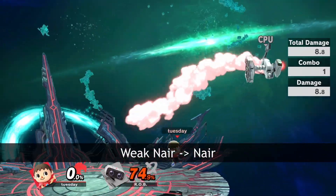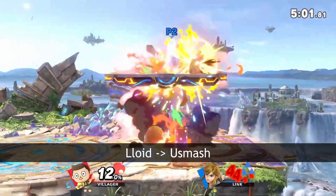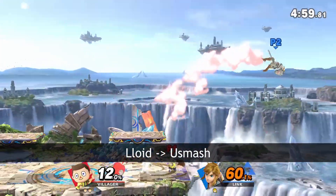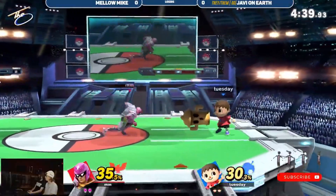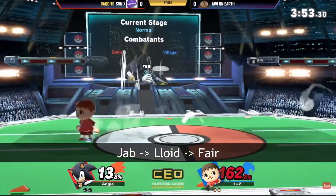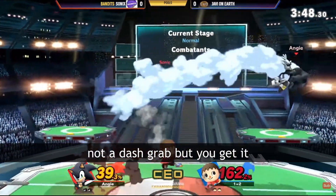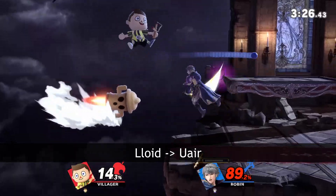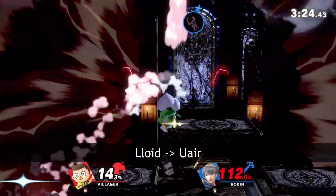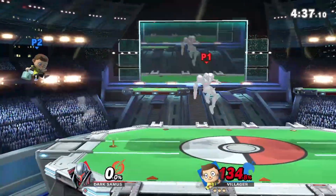Lloyd isn't generally a combo tool, but it can help you get some good damage. Many good players will try to dash grab you through your Lloyd startup in neutral. If they're a little off on their timing, throwing out a jab will let you combo it into the Lloyd, which you can convert into slingshot or axe. It's also useful to recognize situations where your opponent randomly gets hit by Lloyd, since you can lead it into big damage or even a kill.